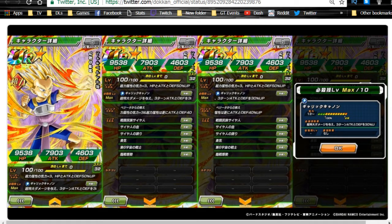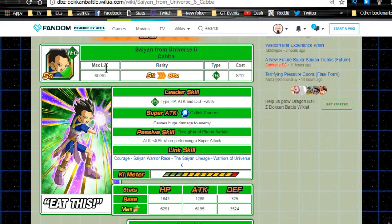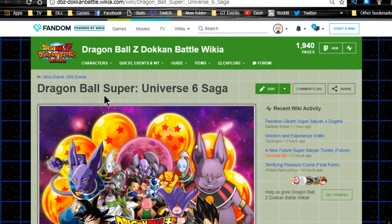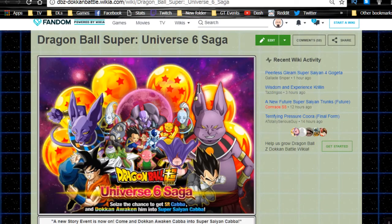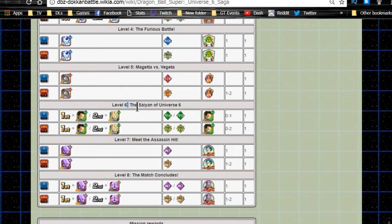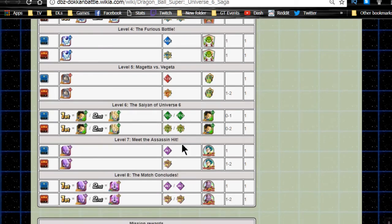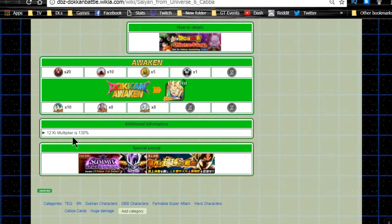He's a pretty unique unit overall. The good thing is he's technically farmable. The Technique Kaba is farmable from the Dragon Ball Super Universe 6 Saga event — he drops from Level 6 'Saiyan of Universe 6.' You'll need Vados medals, Match Begins medals, and Vegeta and Champa medals.